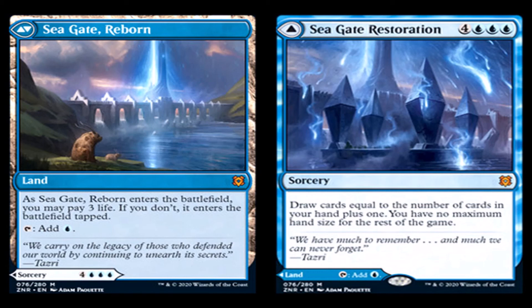The only really good thing about Seagate Restoration and Seagate Reborn is that it obviously gives you options, but that it gives you no maximum hand size for the rest of the game. It doesn't really pertain to standard because there's no hand-size-limiting factor in standard right now like Geistaxis. In Commander, this card might actually be sought after because it could potentially draw you a lot of cards, but it also could give you no maximum hand size, and that could be really useful just to set up for the rest of the game. Keep an eye out for this card.